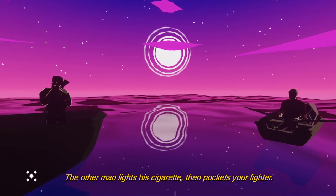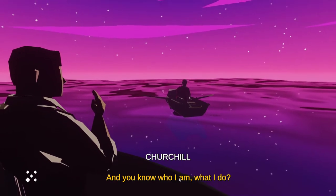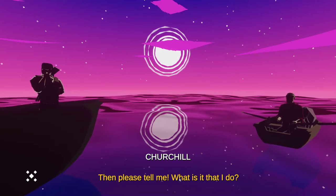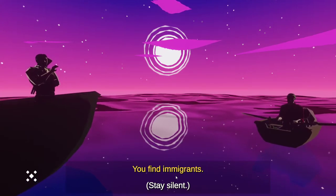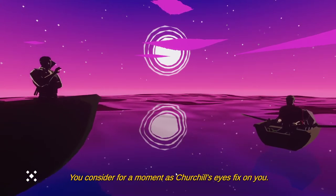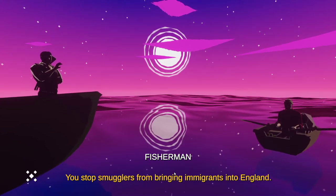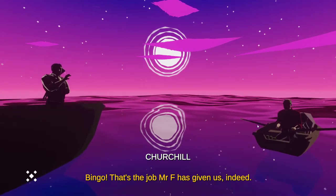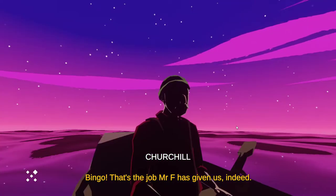The other man lights a cigarette then pockets your lighter - what a dick. "You know who I am, what I do?" "I do." "Then please tell me, what is it that I do?" This is a trap. "You find immigrants." You're part of the English Protection Group - you stop smugglers from bringing immigrants into England. Oh god, I have an immigrant right there behind me. "Bingo, that's the job Mr. F has given us."